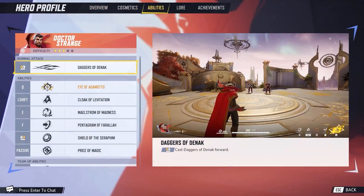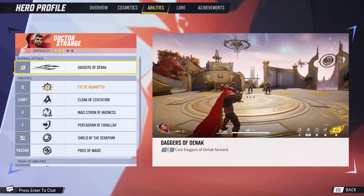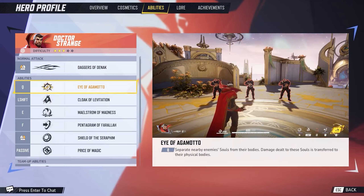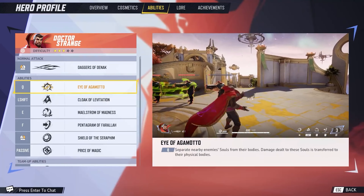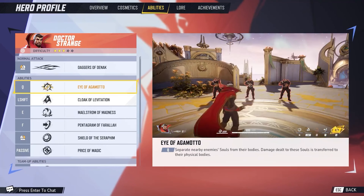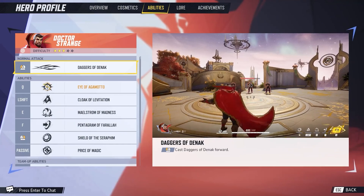Doctor Strange is our first three-star character. He can cast Daggers of the Knock forward dealing ranged damage. He's got the Eye of Agamotto, which separates nearby enemy souls from their bodies — damage dealt to these souls is transferred to their physical bodies. It's a kind of weird ability; I guess it allows you to focus on a target that isn't focused on you.